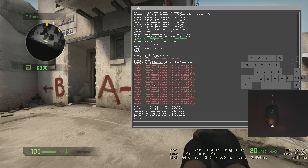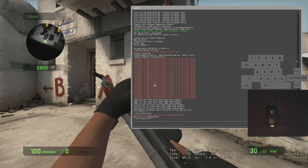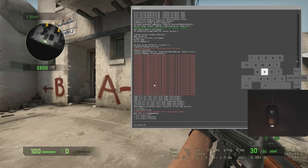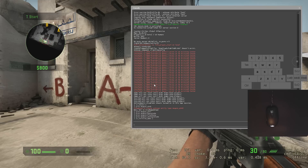All these commands will be in the description, so you can also Google them or find them on the Steam forums. sv_cheats 1 is the first thing we're going to use. 'give weapon' will give you pretty much any weapon you want — for example, give_weapon_ak47 gives us the AK. You can also do give_weapon_hegrenade, give_weapon_flashbang, and give_weapon_smokegrenade — those are the ones I usually practice with.